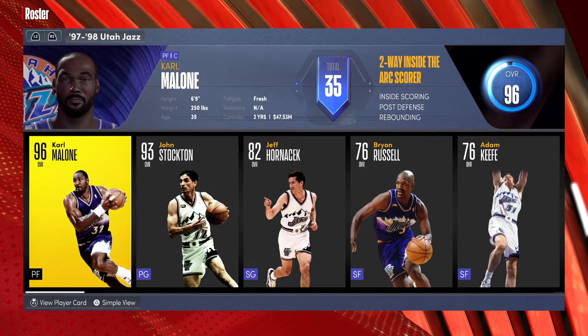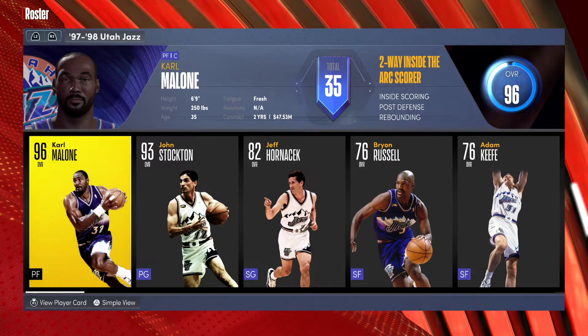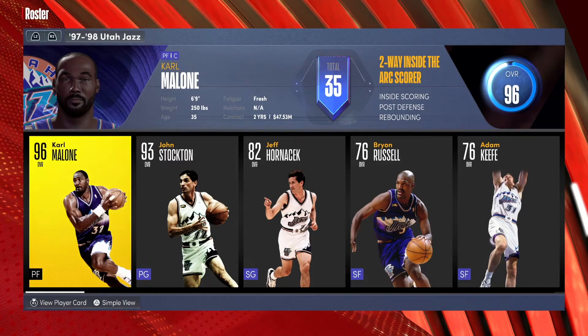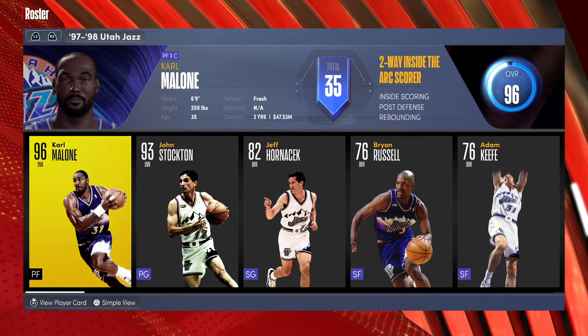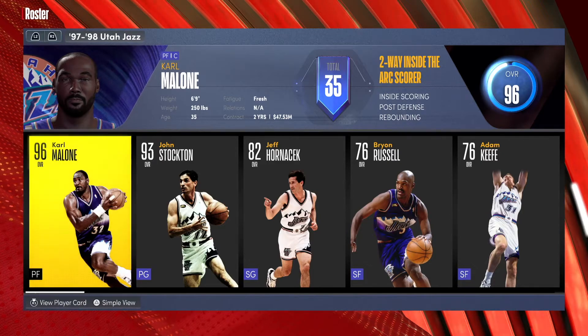Pure strength — his arms looked like he had legs attached to him. He didn't have arms, he had legs for arms. The dude's biceps were just ridiculous. Alright, so first things first, let's go to the attributes and look at what we're rocking with.